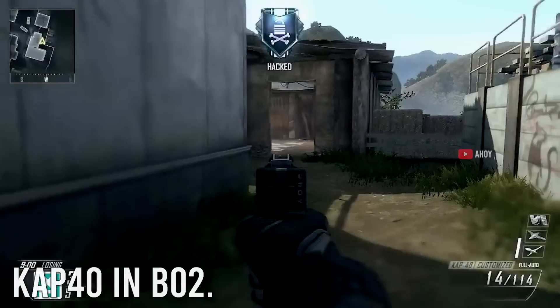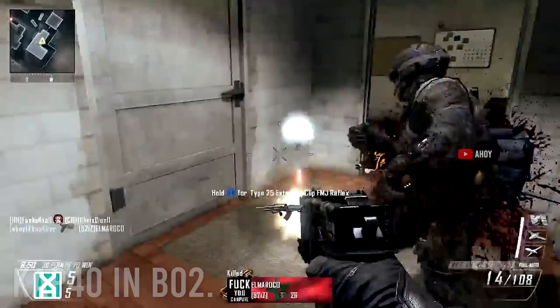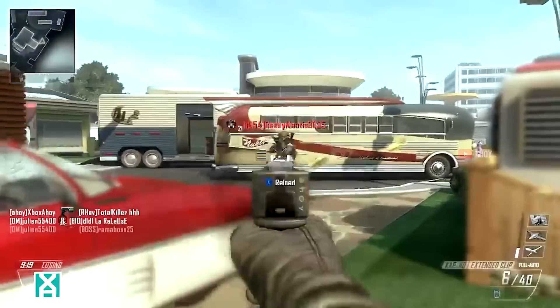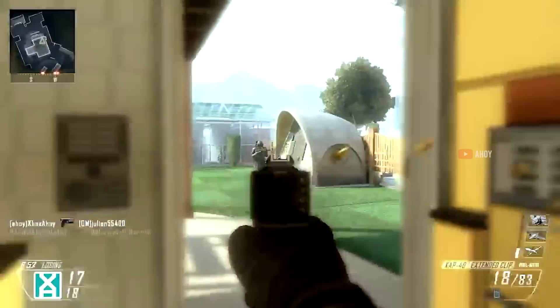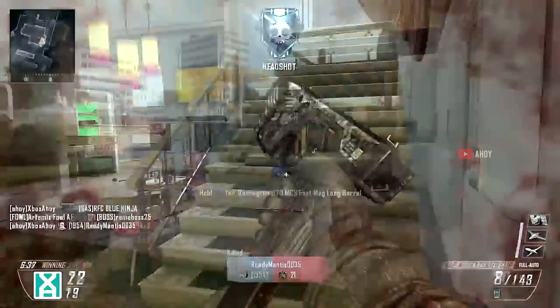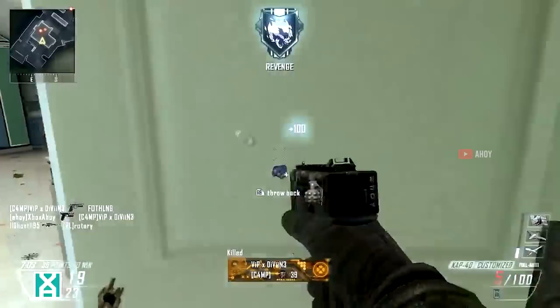At number three, the CAP 40 in Black Ops 2. I may get some heat for this placement since many think it should be number one, but here we go. It had some pretty big drawbacks — a default mag of only 15 rounds, extended mags only brought it to 20. But where it shined was accuracy, extremely high fire rate, and damage per shot, hitting for 45 base damage — a three-shot kill without hit shots — while firing at over 900 rounds per minute. The time-to-kill was better than a lot of SMGs in BO2. Treyarch flat-out banned it from competitive play. It completely invalidated most SMGs in Black Ops 2.